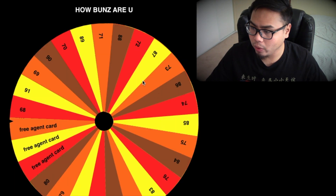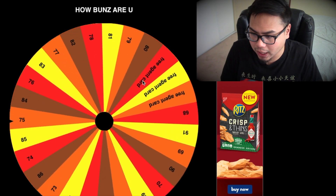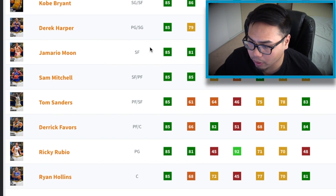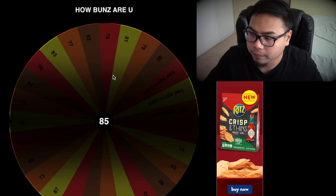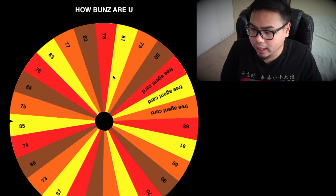Five players down guys. Back at point guard — we spin and this time we got an 85 overall, another Sapphire. 85 point guard — we could go with Derrick Harper but he's a rewards card. We might go Ricky Rubio — I have this rewards card, the Sapphire Ricky Rubio. Okay, we're going with Ricky Rubio. A good passer, and having a good passer point guard in this game comes in handy, especially in transition.